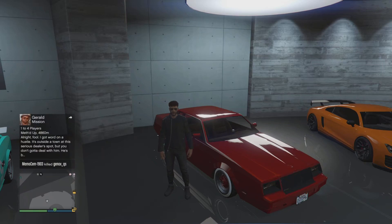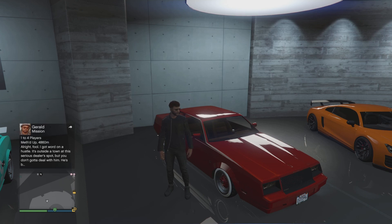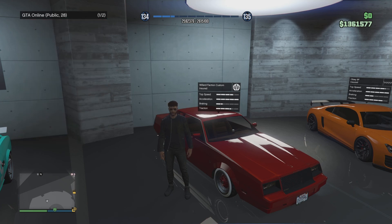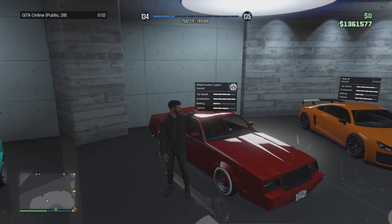Welcome back to the YouTube channel. Today we're back inside GTA 5 Online and we are making Jesse Pinkman's Monte Carlo from Breaking Bad. To start this off, you obviously want to get the Willard Faction Custom.